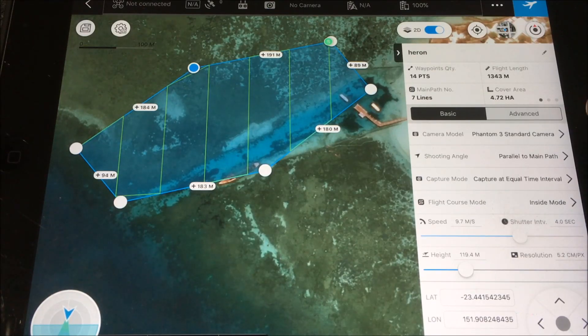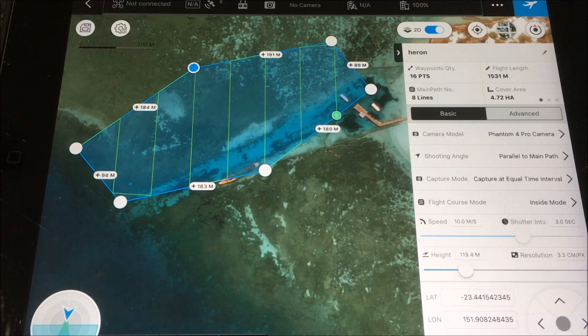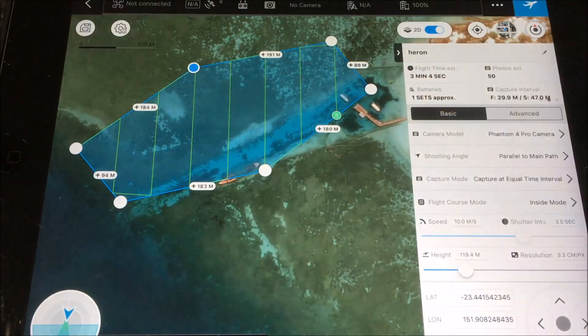At the top you can see information points that will change as we alter the individual parameters. The first thing I'd like to change is the camera model — I fly a Phantom 4 Pro, for example — and I also fly the Mavic Pro. As you change these different camera models, because they all have different fields of view, some of the items at the top change as well. The key thing is to understand the flight length, and in particular the estimated flight time. I'm fairly comfortable flying the drone for about 16 minutes, so I'm looking for a flight plan of about 16 minutes. You can see it's estimated at 50 photos here.